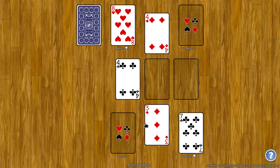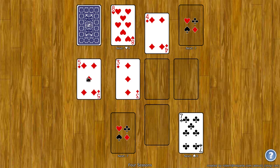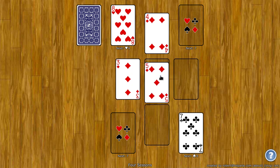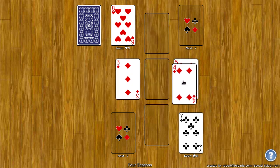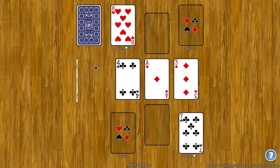These cards here in the middle are the tableau and they build down by rank. Suit doesn't matter, so I can put the three on the four or I can put it over here — it doesn't matter. I can click on the stock to get one card dealt to the waste, and the empty spots can hold any cards. So I can put the five over here and then put a four and then a three and so on.